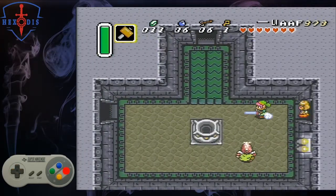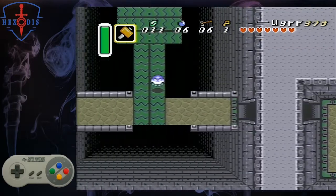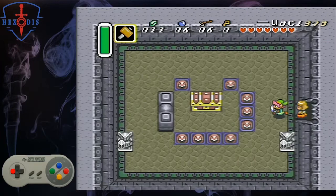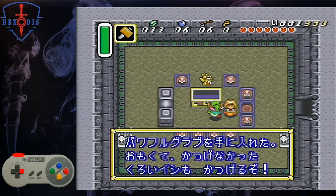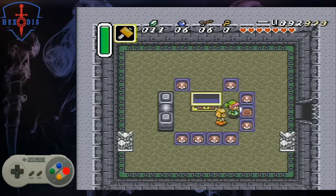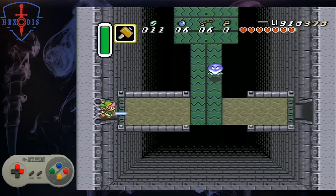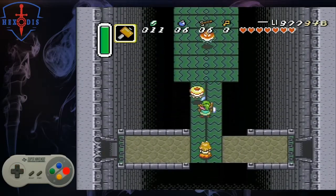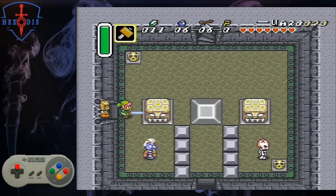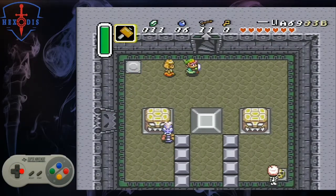Dash left. Once we are in the room with the small key door, just dash left as you enter. If you move, you will bonk instead of key dashing. Hammer the whack-a-mole, and then open the big chest for your Titan's Mitts. You don't need to be in the center of the chest to open it, so open it closer to the right, as we will dash out of the room. Walk over to the middle of the conveyors and dash up. At the top, just dash right. Walk up to the pot and collect the arrows here — we will need some later on.